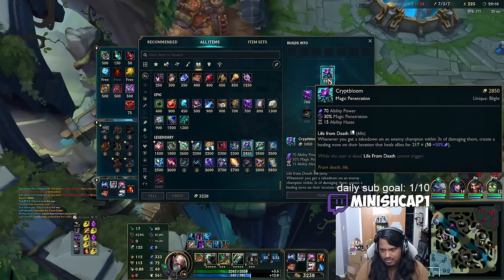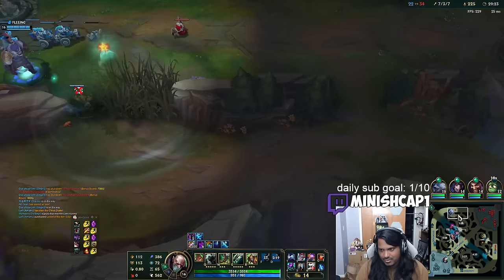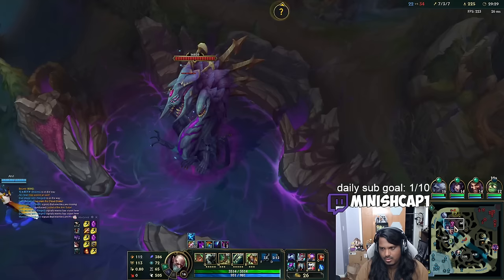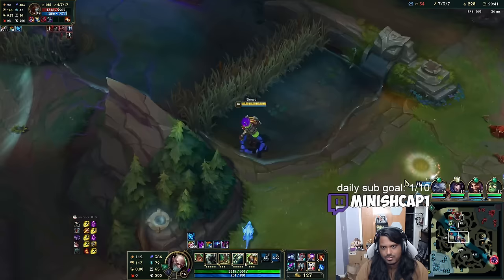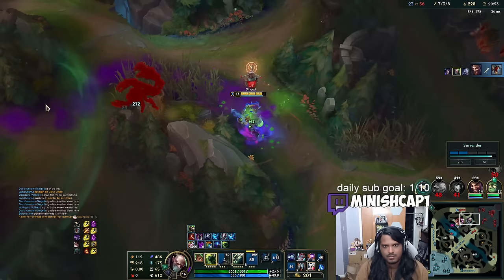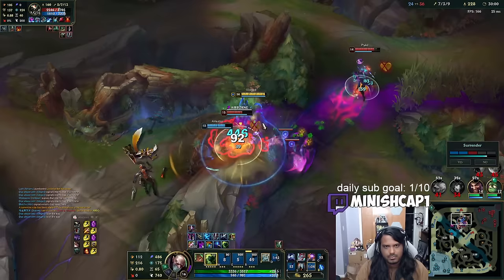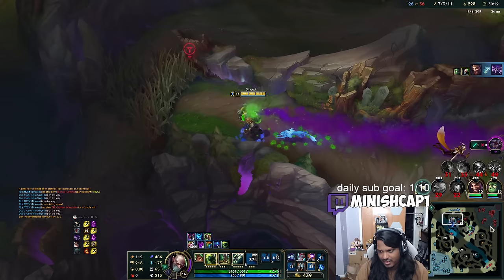I can buy full Void Staff, or Cryptbloom — I really believe the heal is more valuable on Singed. Last item: Dead Man's Plate's not bad, I'll just buy that. I'm going to Pyke in on Samira. I'd prefer another damage item, but I think this is the play. My god, I absolutely melt that camp. If they kill Fiddle, that's huge. We killed two there — that's really good. We killed three. Very nice. I say we go Baron — I don't think we can end the game just yet.